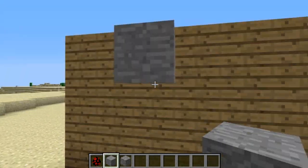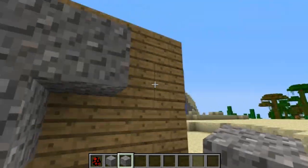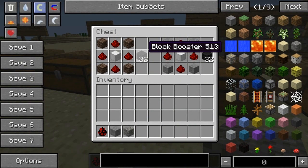So the stone falls like sand — it has a gravity effect — whereas gravel does not. That's quite cool if you ever needed that. Now for special blocks, this is my favorite part.